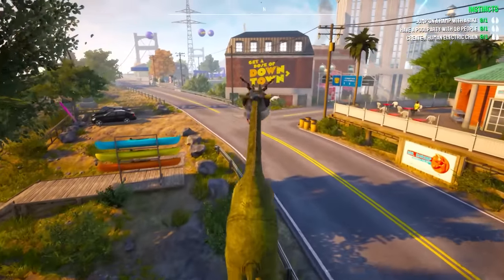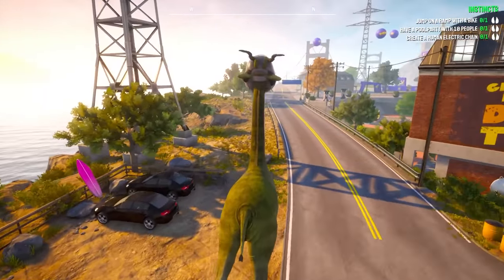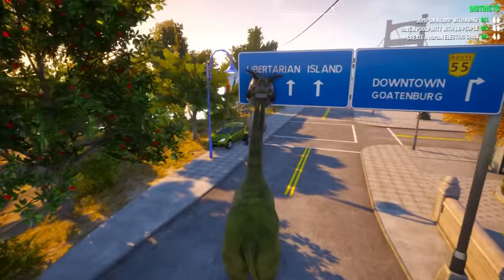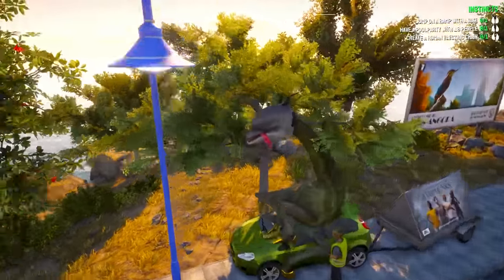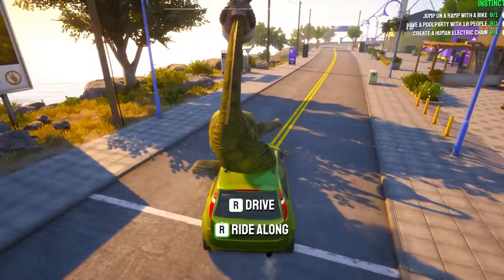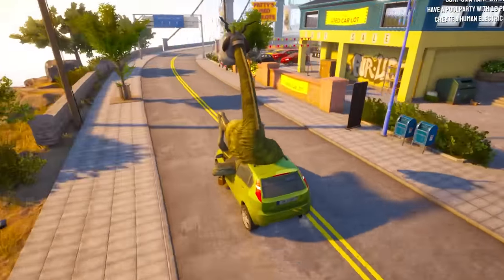So we're looking for the final back piece in this video. You guys said in order to get it, I have to find all of the jumps. There's not too many of these things. First thing we have to do is get ourselves a car. Dolphin giraffe is on a mission to do some sick jumps.